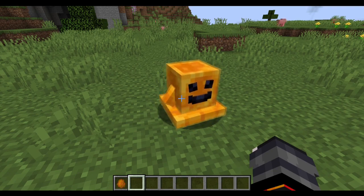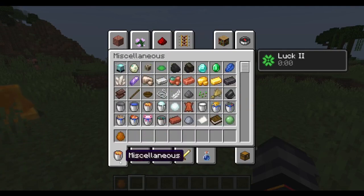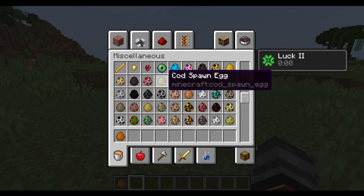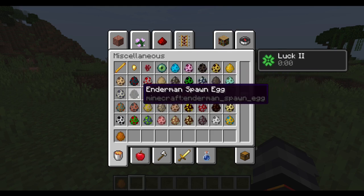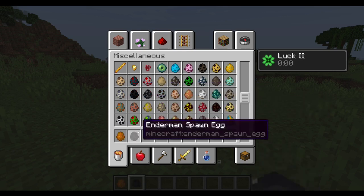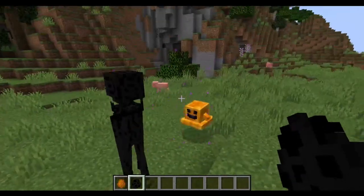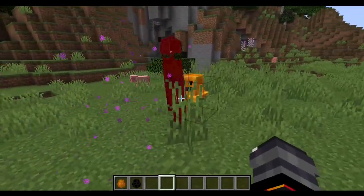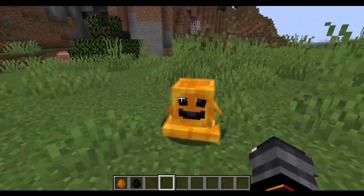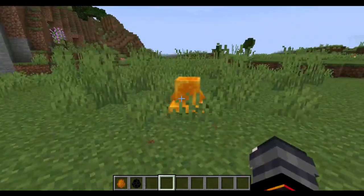So apparently he attacks any hostile mob within 10 blocks of him, so let's just grab like... I don't know, let's grab a pillager or an enderman. No, I'll just grab the enderman. Why not? I want to see Picklemonster beat the fuck out of an enderman. Beat the fuck out of him. Dear God. You beast. That was amazing. What the hell?